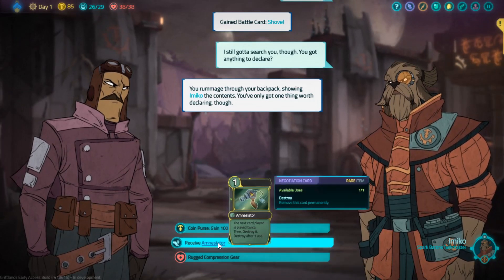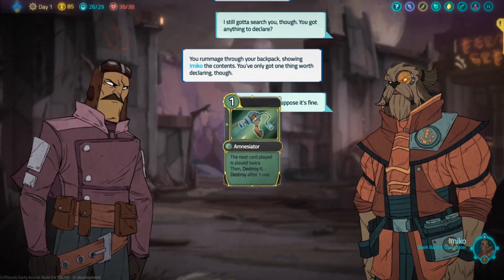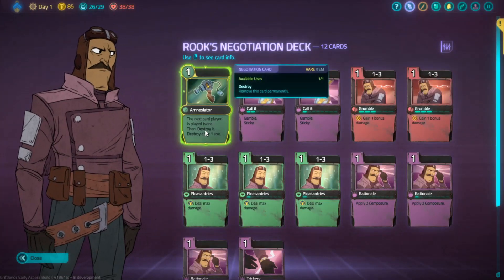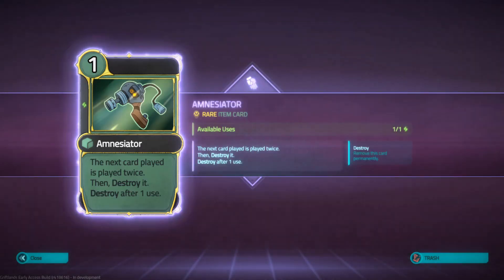First thing is you need this item called the Amnesiator — or at least that's how I think it should be pronounced. You could get this item as a starting bonus when you start the game, or get it as a quest reward. What this card does is that it plays the next card twice, and then destroys that card and itself.